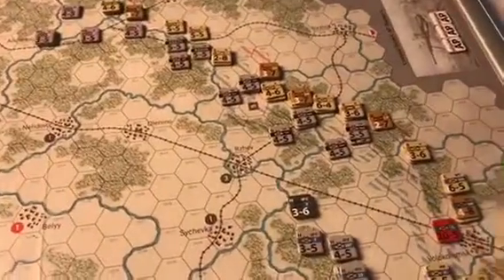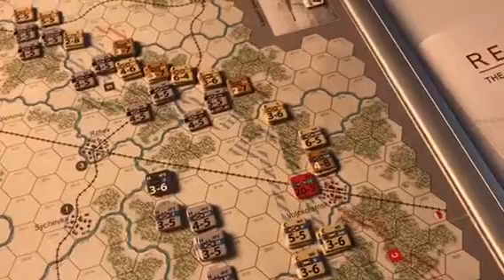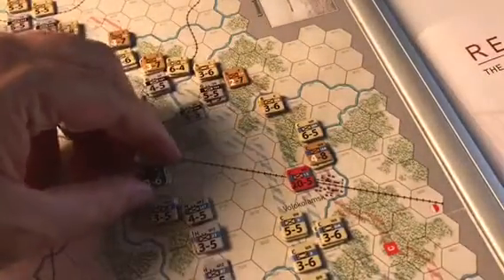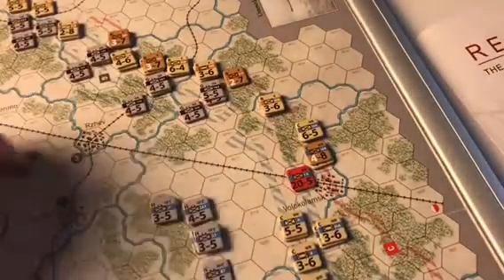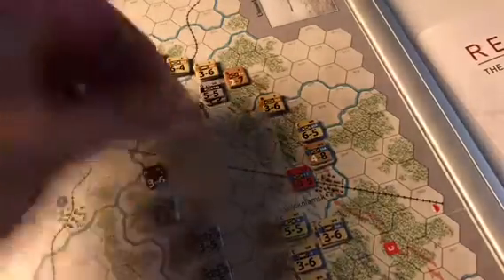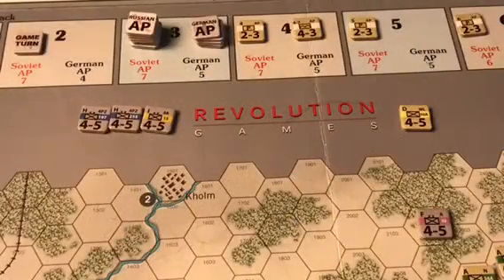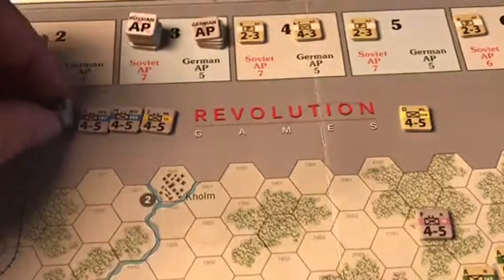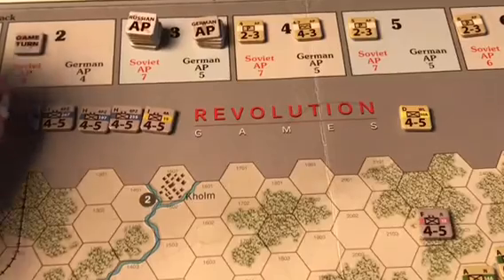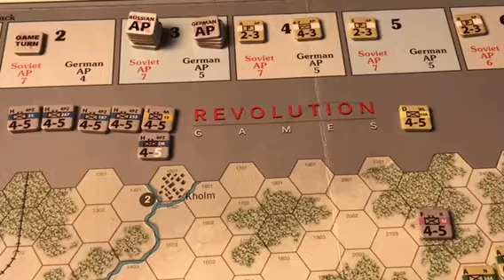Because the correct result would have been elimination for the German units, we will make the adjustment right now. The 4-5 Panzer Grenadier division is eliminated, as well as the two 4-5 Infantry divisions that were underneath it. Here we see next to the Revolution Games logo the units that have been eliminated so far in the game. Now we add the three eliminated units to the German side.